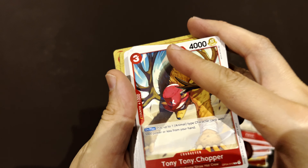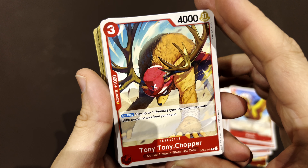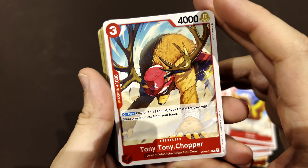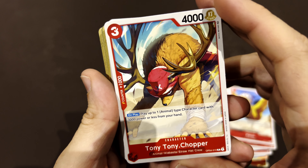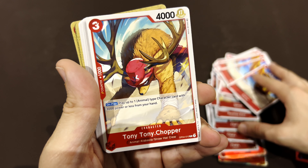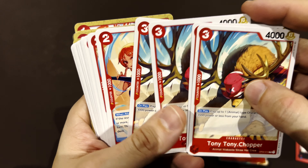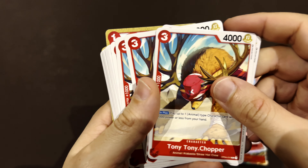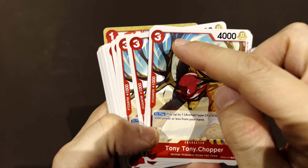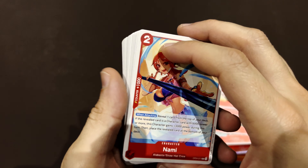Tony Tony Chopper on Moose Mode — when played, play up to one animal-type character with three power or less for free. I don't think this deck has a lot of animals though; Shaka and Pell are not animal type. I put some Choppers in to fill the deck, and at least he can place other copies of himself when he plays.